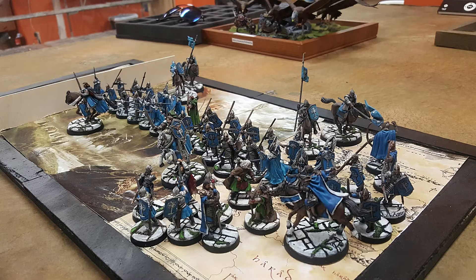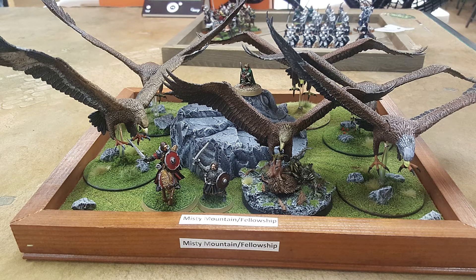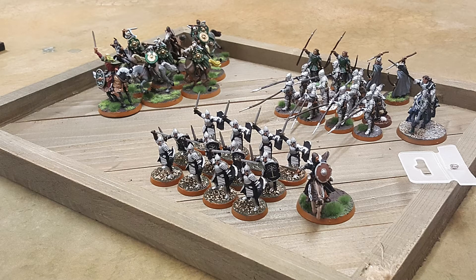I'd like to introduce some vocabulary. One term Sam touched on about maximizing your dice — the normal slang for that is stacking dice. If there's a fight you really want to win, you can stack dice. Here's some ways to stack dice: get the charge off with your hero, trap the model with some regular troops, spear-support all the troops, and if the hero is not mounted, spear-support him as well. Then throw a banner three inches away and you have a load of dice to throw. You're stacking the dice literally in your favor so that you have a better shot of winning.